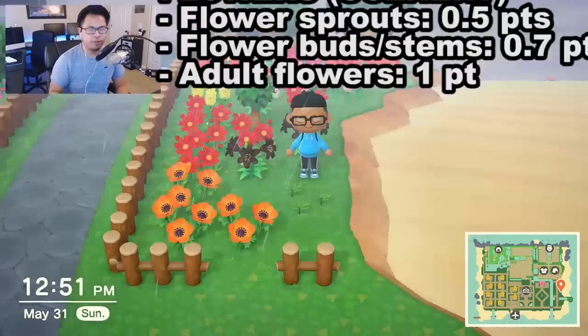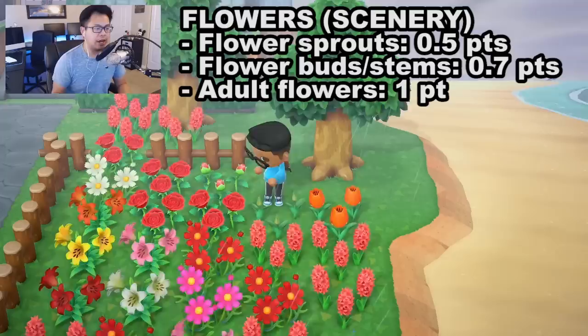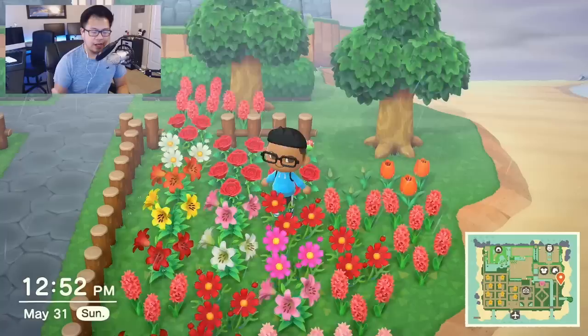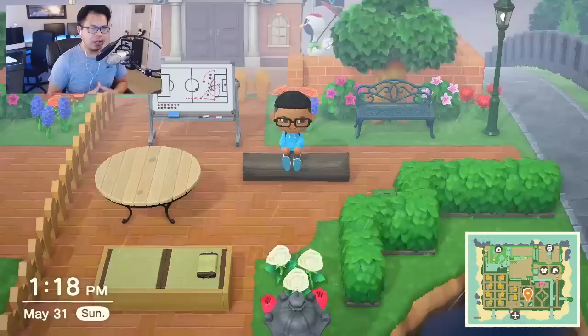Flowers have three separate point values during all stages of their life. Flower sprouts — the thing you see the moment you plant a flower — are worth 0.5 points. Flower buds are worth 0.7 points. Flower stems, which are what you see when you pluck a flower, are also worth 0.7 points. And full grown flowers are all worth one point. So just in this scene right here, doing the quick math: two trees gives me two points, 24 full grown flowers gives 24 points, and two flower stems give 1.4 points total — a total of 27.4 points in this area.